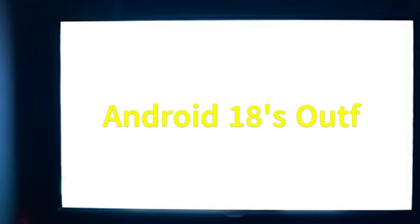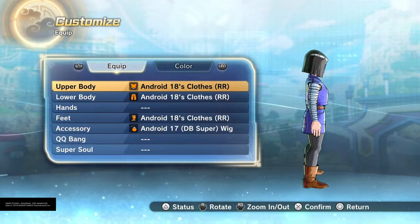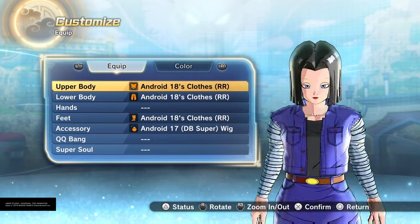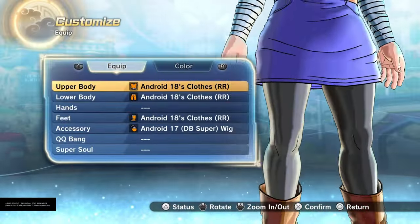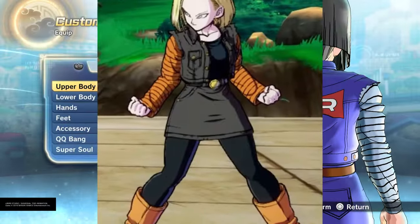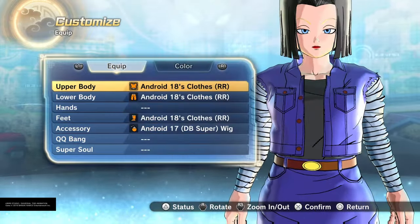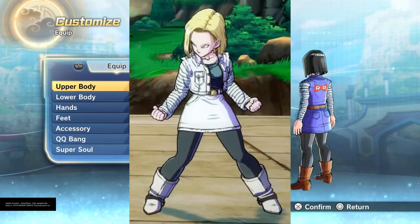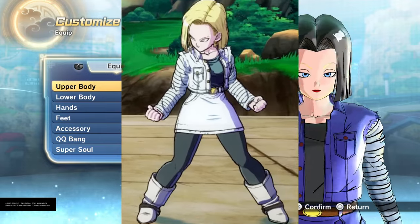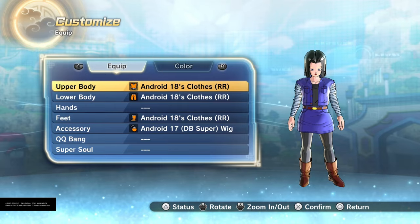Next up: Android 18's outfit. Everyone likes it and it has so many components, so there'll be so much to change when it drops. You can go pink right here, and I took a lot of inspiration from FighterZ — it has great color palettes and you can go all types of wild with customization. You can go ghost white, which is also nice.